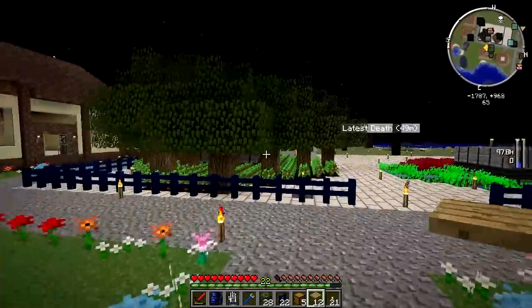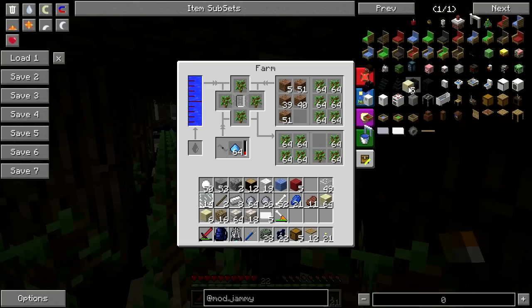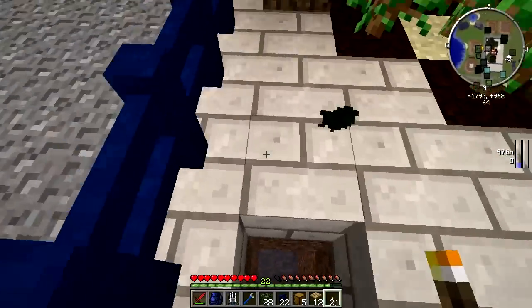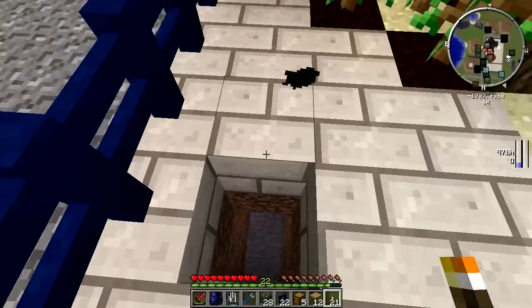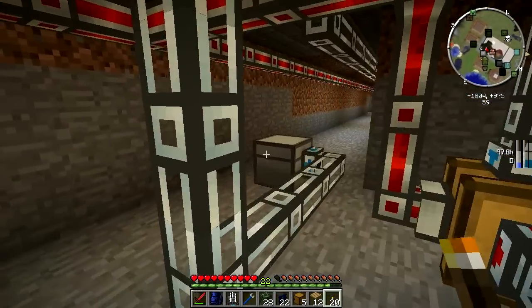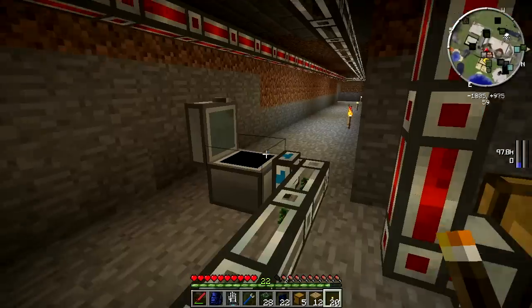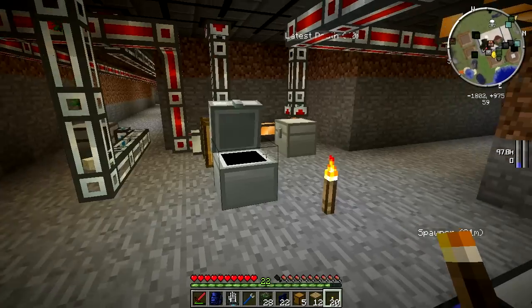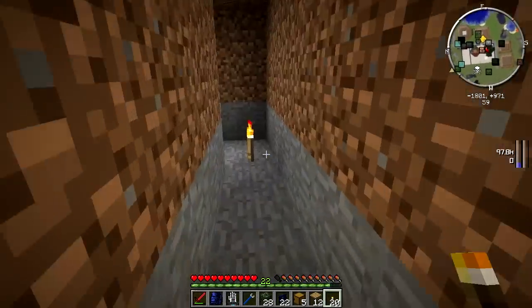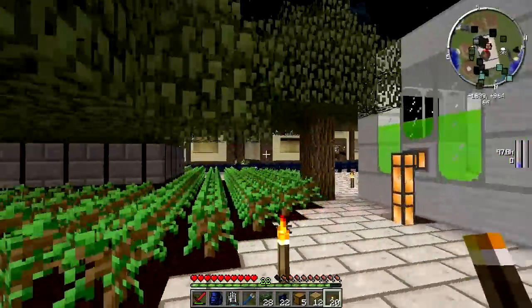People always ask why I go chopping wood when I've got a tree farm. What is wrong with this? Maybe it's full. The hell is going on there - this tree farm should be working. The reason why I don't use that wood is because it's for charcoal production. Is my chest full? That's the problem - need to delete some of these, too many saplings. Now it's going to work again. Got enough mulch, fertilizer, we've got water - all's good down there.